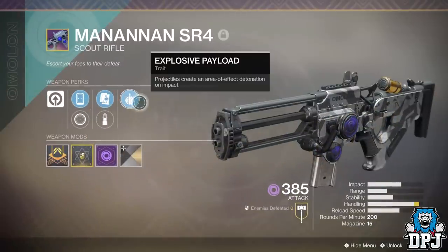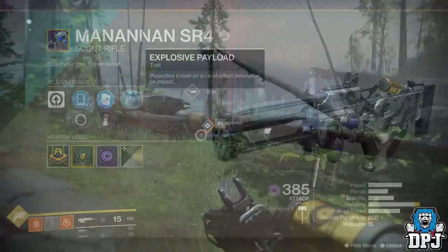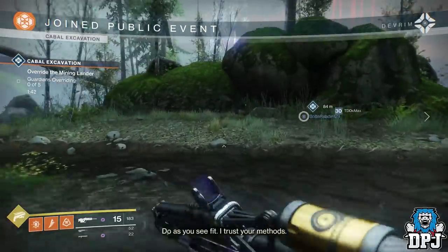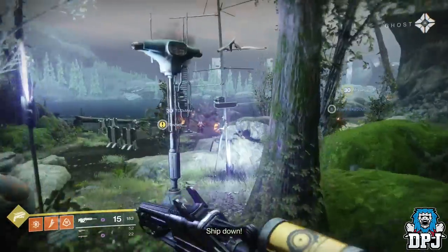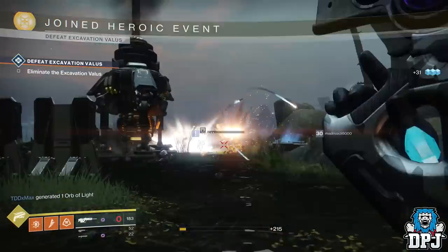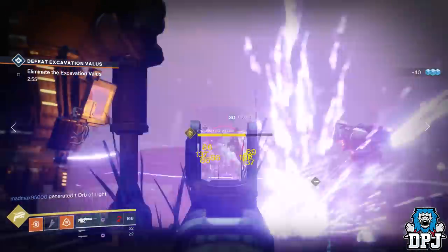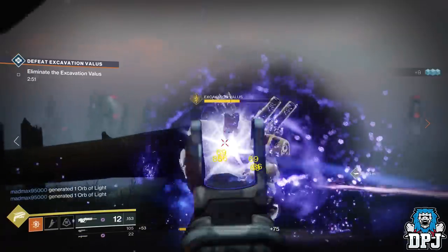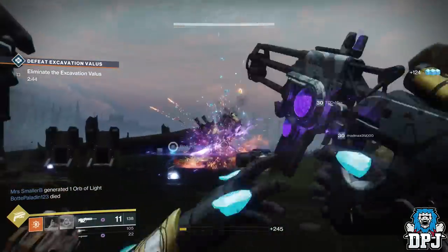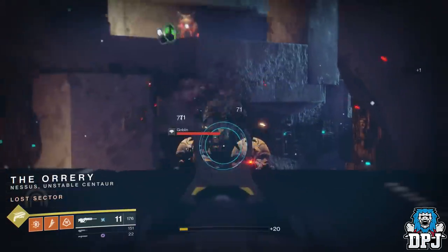Next up is the scout rifle the Manannan SR4, a weapon that has been a fan favorite for a while, used frequently in raids, nightfalls, and many other PvE activities. The weapon just feels great to use — it's a great weapon, and with its Explosive Payload perk and most long-range perks, it makes things go boom. I only have one at the moment but I am looking for two more — my current one is void.